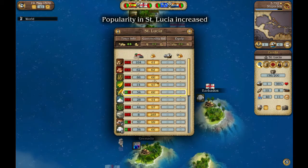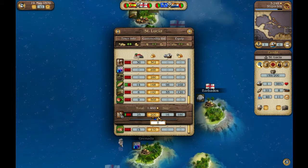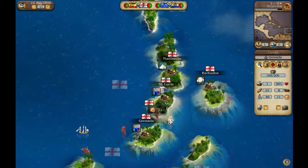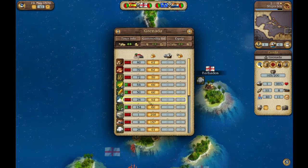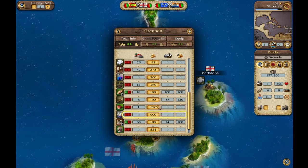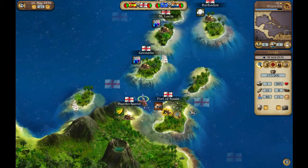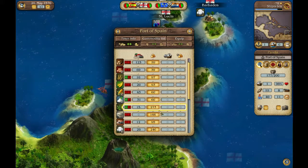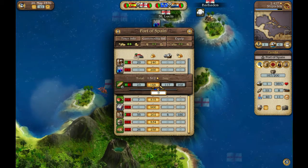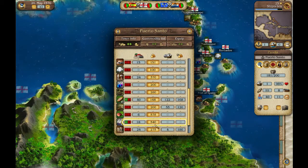We'll then head into St. Lucia, which doesn't make any fruit, so we can sell all that fruit and cocoa, and pick up more rope. Then we'll head into Granada. The red sails are military ships while the white sails are trading ships. If I were to attack any of them I would become a pirate, and I don't want to be a pirate. As you can see we have no money, so we'll head down into Port of Spain. We actually need to discover a lot of these towns — you know a certain amount already but you have to physically discover a good deal of them.